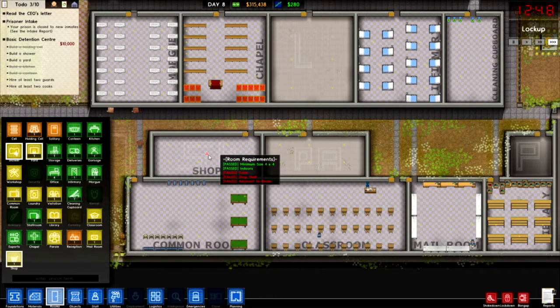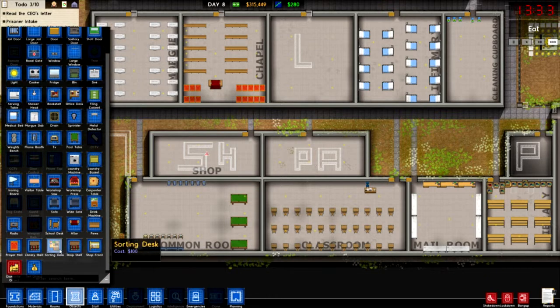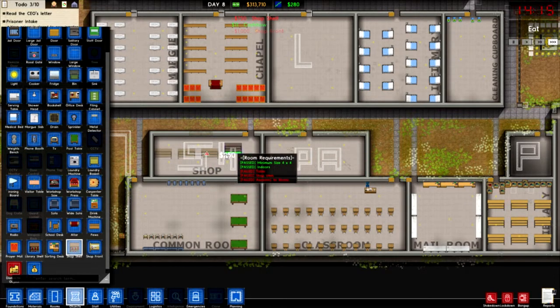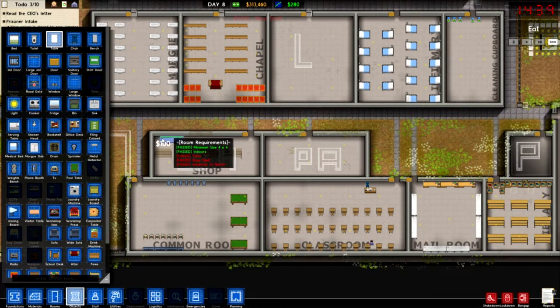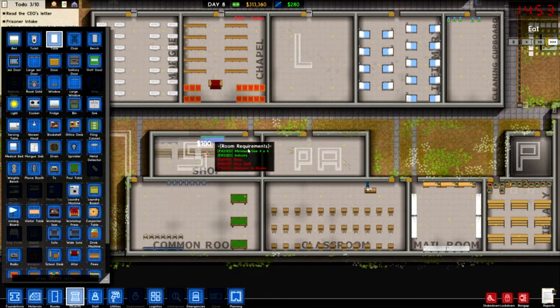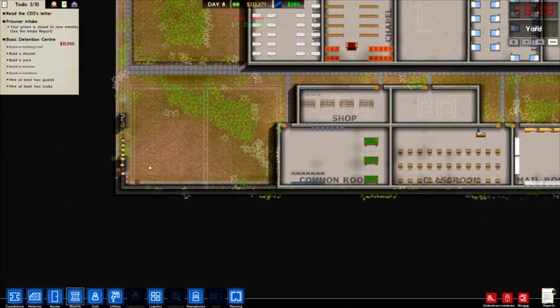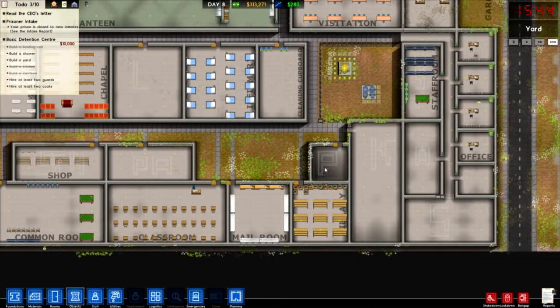We need a table and shop shelf, and a shop front. Shop front is going to be here, shop shelves going to be here, and a table. We'll have a table and a table there. So these guys are putting in the perimeter wall - nice. And then we can sort of get these done next time, get some prisoners in. And then we need to put an office in as well.